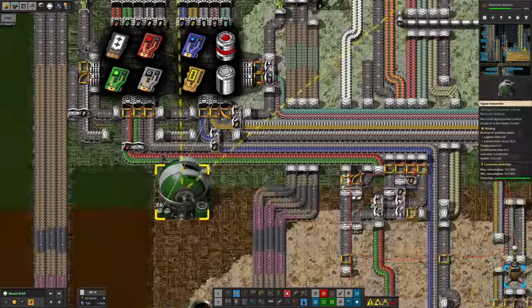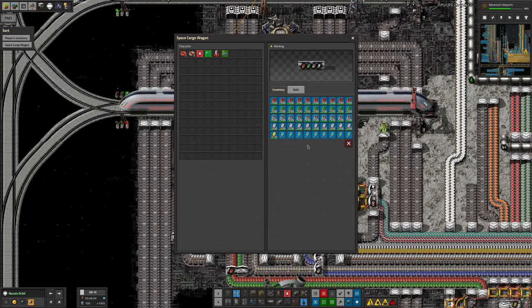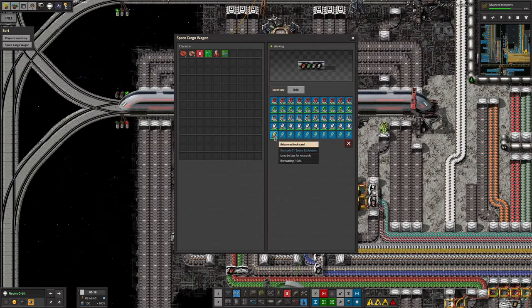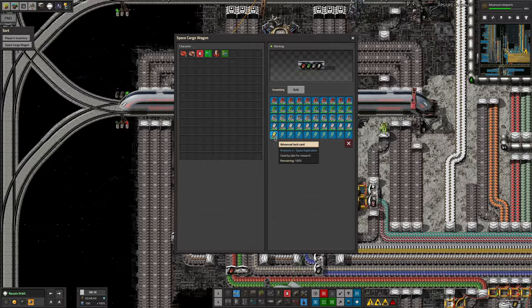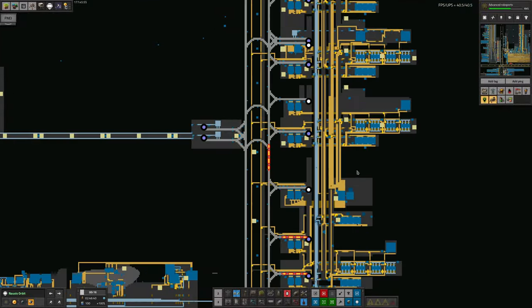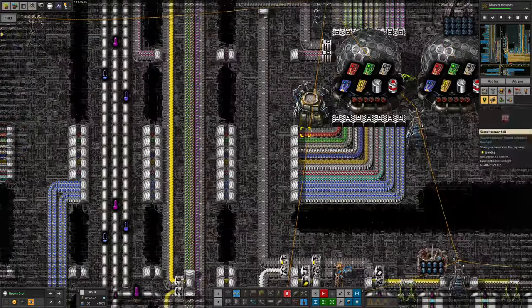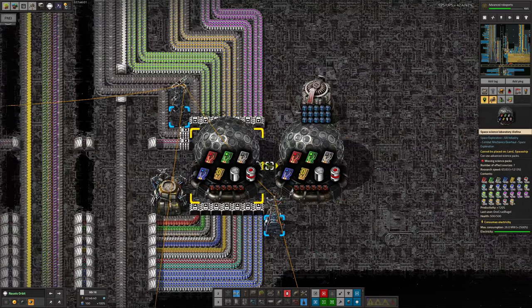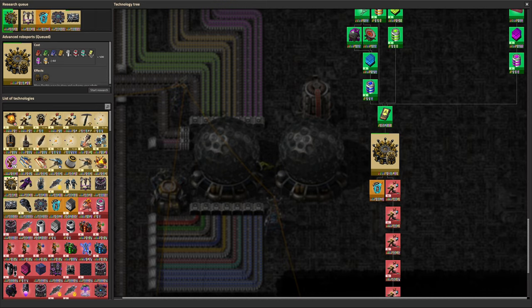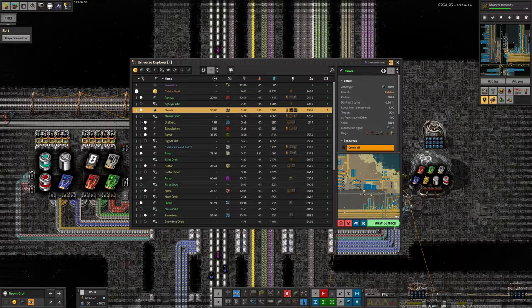Once the advanced tech cards are made they're dropped onto a belt, fed into warehouses, and put into a train. We currently have 70 of them — not enough, there's a supply problem. They flow up the belt into the train and are sent over to the science area, dropped off with everything else, and fed into the research machines. Our research has stalled because we've run out of advanced tech cards.